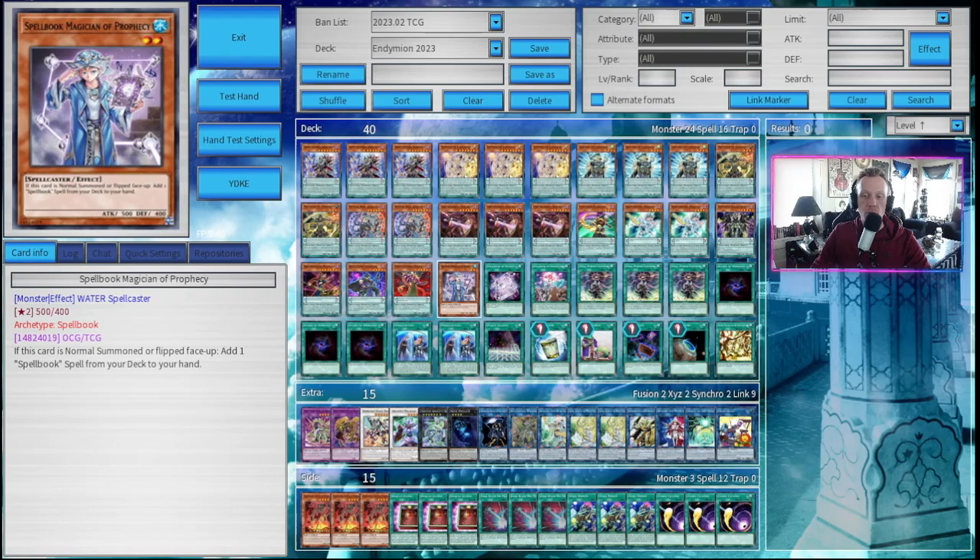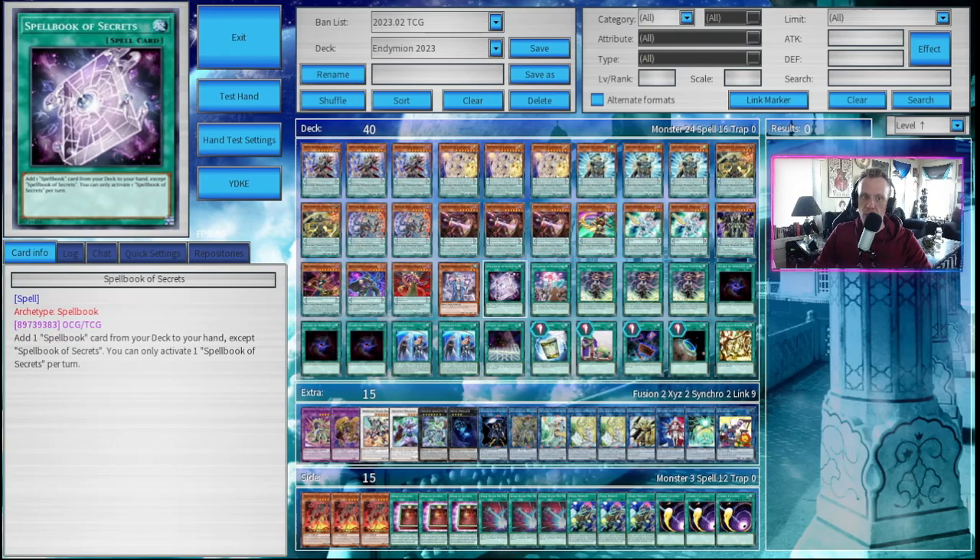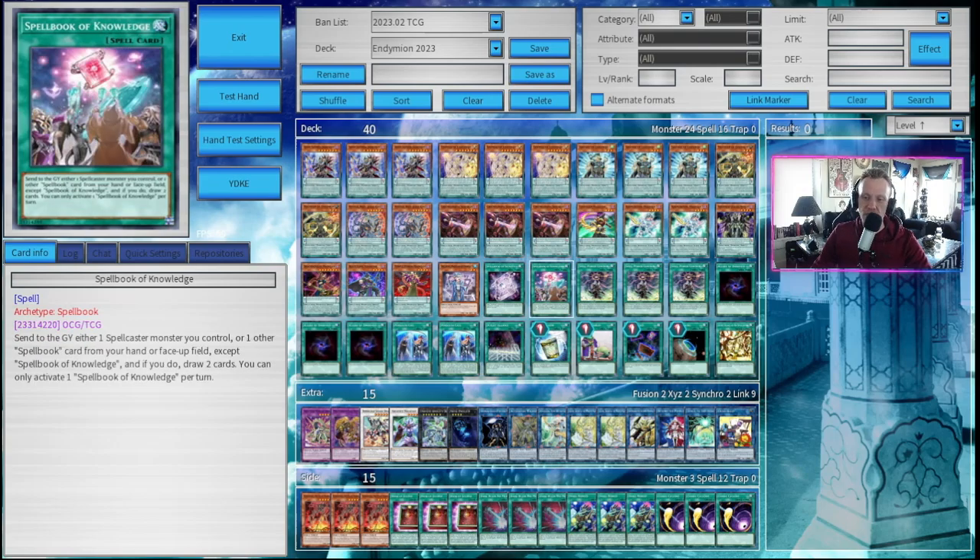We have the only regular effect monster in the deck, and that's Blue Boy. If this card is normal summoned or flip face-up, add one Spellbook card from your deck to your hand. We run a small Spellbook package — Blue Boy, Spellbook of Secrets, and Spellbook of Knowledge to draw two cards. A nice little draw engine.